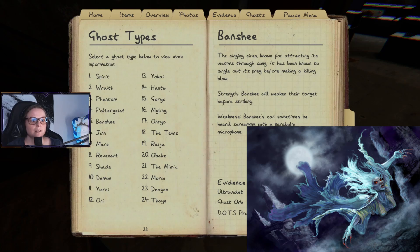The banshee — the singing siren known for attracting its victims through song — has been known to single out its prey before making a killing blow. Strength: a banshee will weaken its target before striking. Weakness: banshees can sometimes be heard screaming with a parabolic microphone, making them easier to recognize.